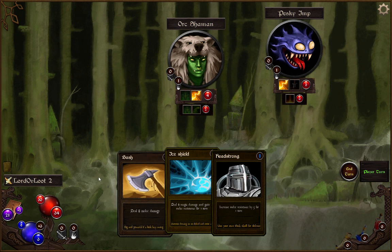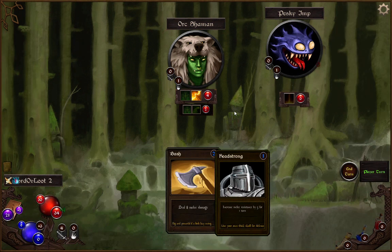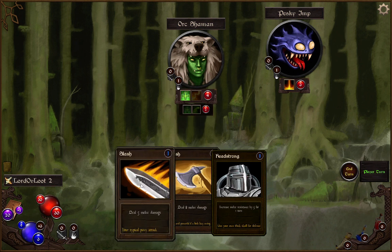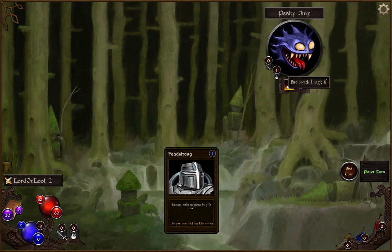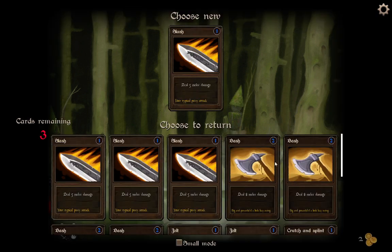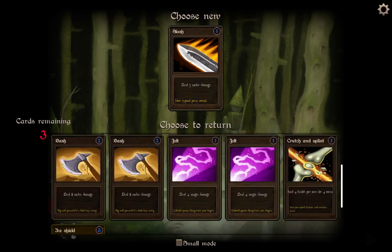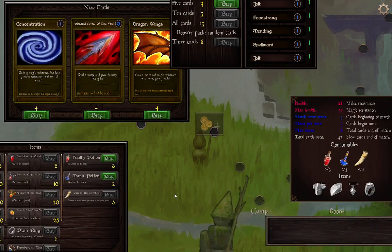Four health per turn regenerating. Down to thirty health. With two enemies left, it's just you with your six fire breath. I'm down to twenty-eight health — that kind of sucks already. We could get another slash. I want to bring back my ice shield and two jolts. Let me check the shop again. Three magic resist but lose three melee resist until end of match. Deal five magic and pure damage, lose three life — I don't think that's that great. I'll sell a jolt to pick up an extra mana item.